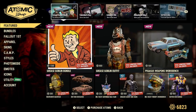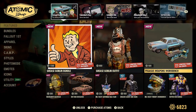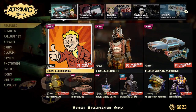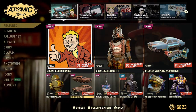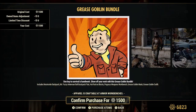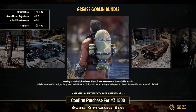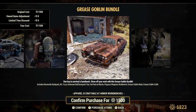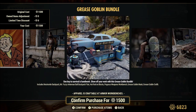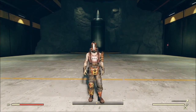Welcome, I'm Decoy. Today we're gonna check out the Grease Goblin bundle. We do have a new car that you can decorate the camp with, as well as a workbench, which kind of is like an extra car you can decorate with. The bundle itself comes with an outfit, a backpack, the workbench, the Rusticar backpack flare, and all that good stuff. Let me purchase this and we'll check it out.